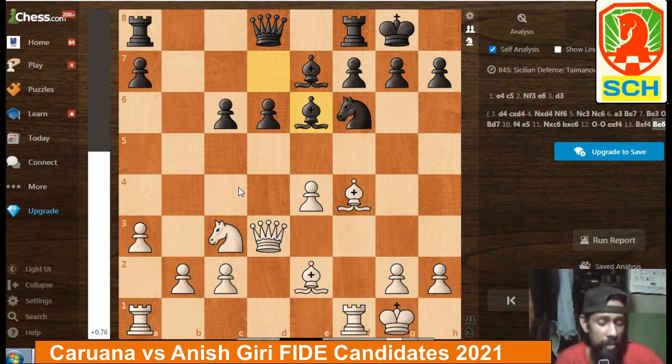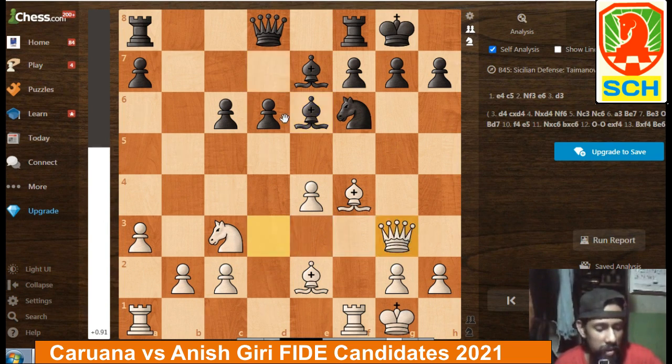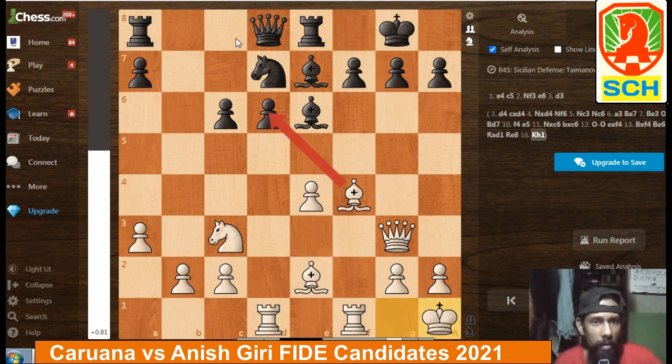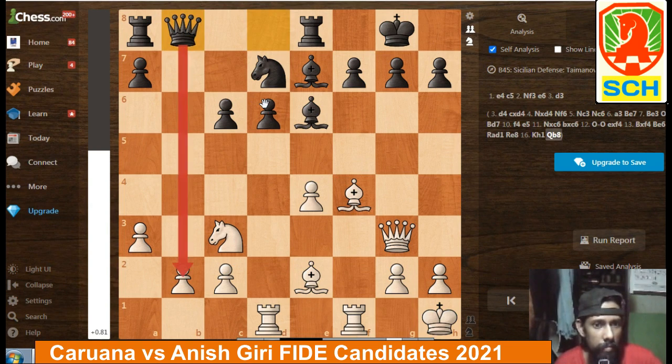Here Giri had an interesting counter-intuitive solution. Qg3, eyeing the d6 pawn. Now Nd7 — a nice maneuver. The knight belongs on the e5 square, and the diagonal for the dark-square bishop is opened. Now Rd1, attacking three times. Rd6 and Re8 by Giri, a necessary defensive axis. Kh1.